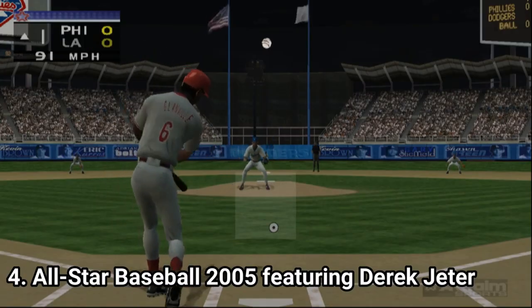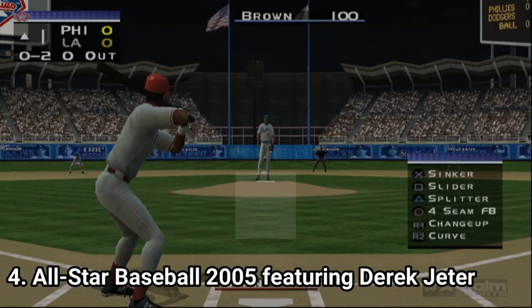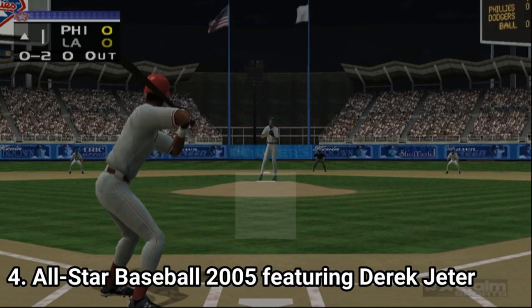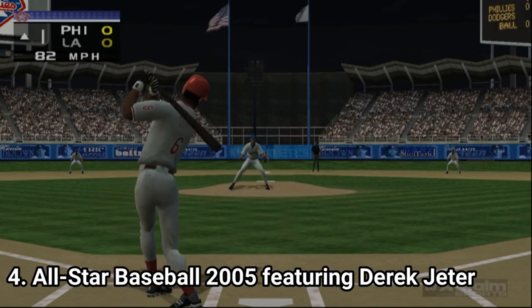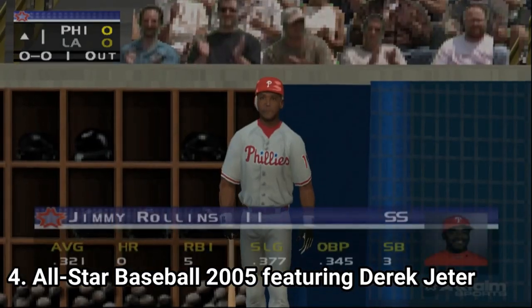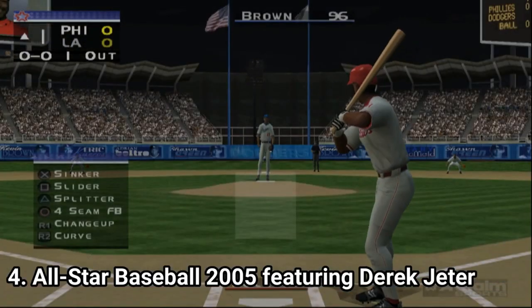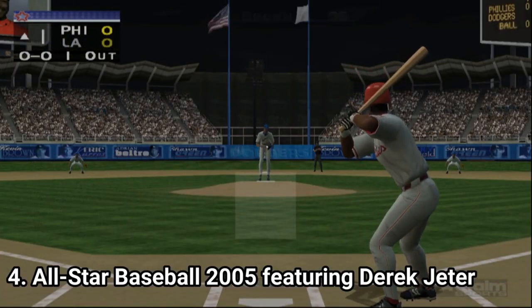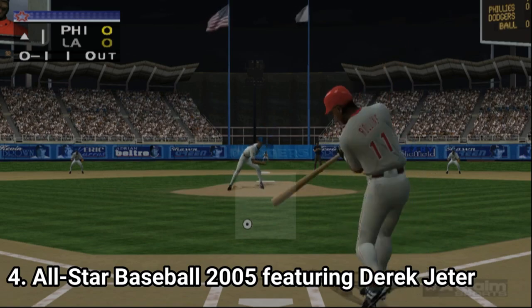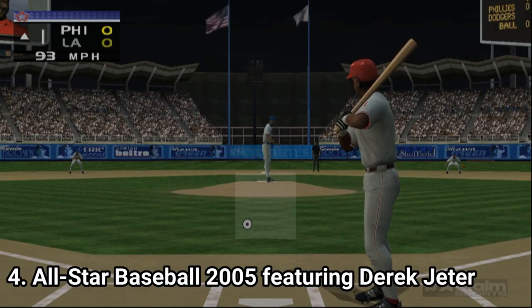All-Stars 2005 has the performance tweaked so that little to no bugs appear — the game is pretty much bug free. The online component is denser now, but that doesn't really matter anymore as the servers are down. Another difference from the previous game is that it has fewer teams. Aside from the 30 official MLB teams you get 15 more, unlike the previous one that had 24 more, so instead of 54 teams you get only 45.